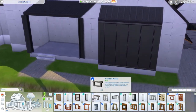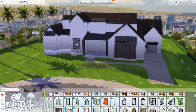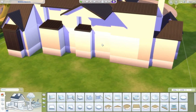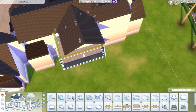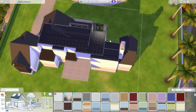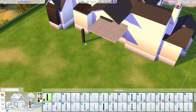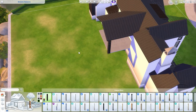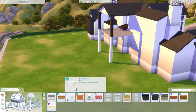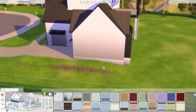I was struggling a lot trying to find windows that would work with this house because I wanted something with a cross on it, but there was nothing like that — either too many crosses or none at all. The back part of the house is really interesting though. I really like how that part of the roof extends out and acts like support for the balcony. I ended up using columns that matched the front of the house, making the bottom ones white and the top ones black for contrast.